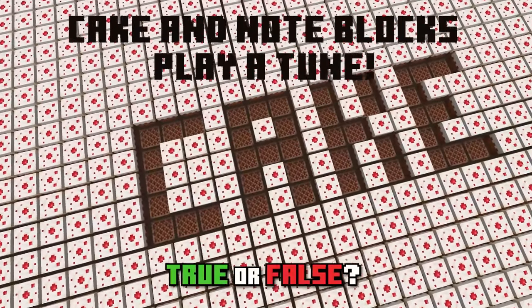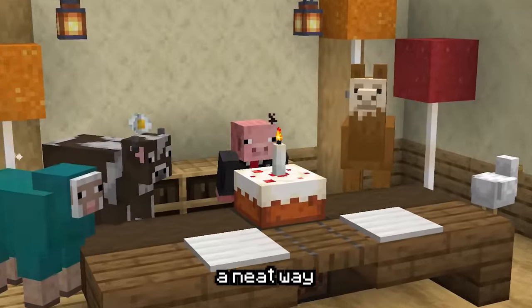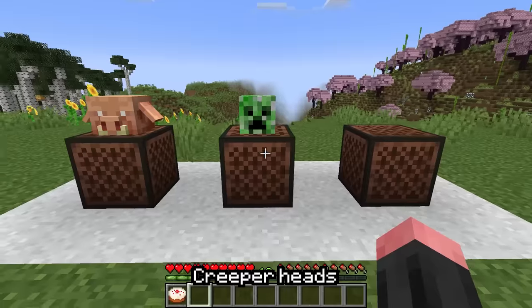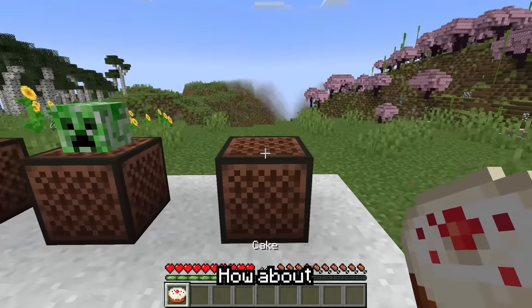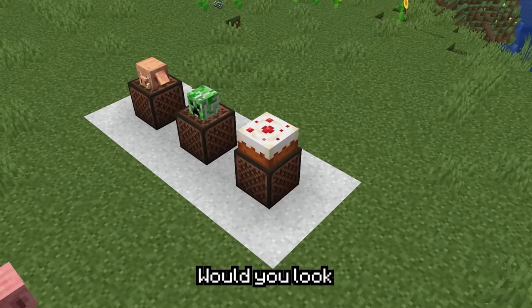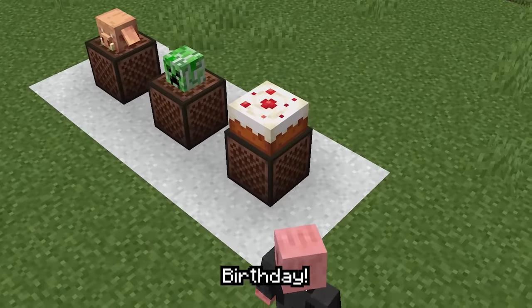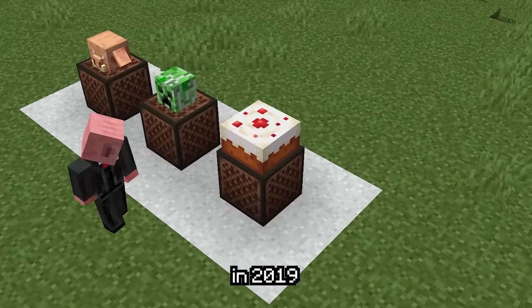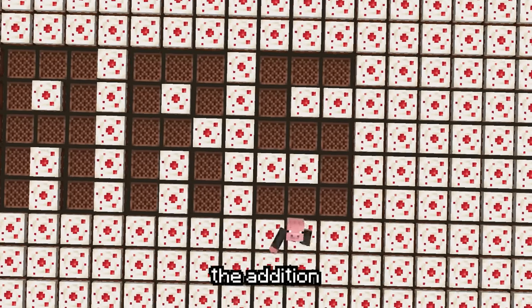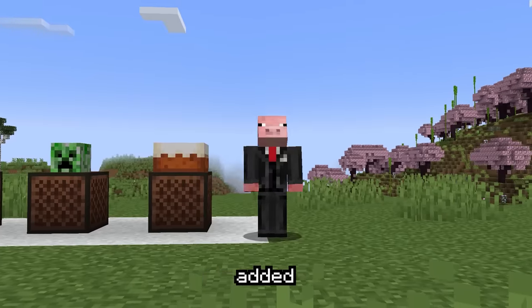Cake and note blocks can play a special birthday tune. Wouldn't that be a neat way to celebrate a birthday in Minecraft? Piglin heads make the note block oink, creeper heads make it hiss, but how about cake? Wow, would you look at that — it's playing Happy Birthday. This was added in 2019 as part of Minecraft's 10-year birthday. This feature might have actually inspired the addition of mob sounds from note blocks that were added a few years later.